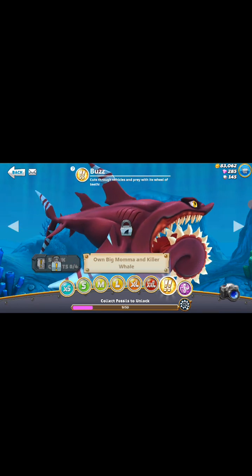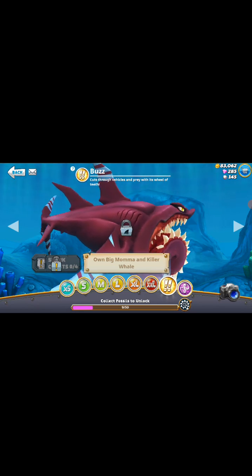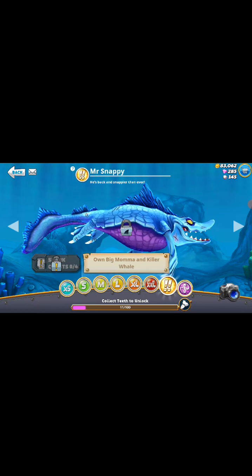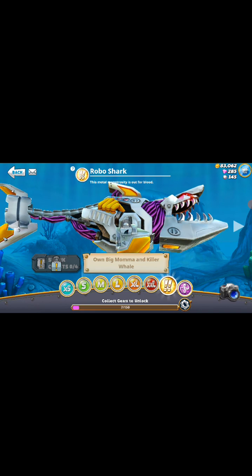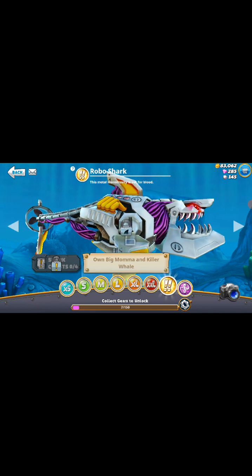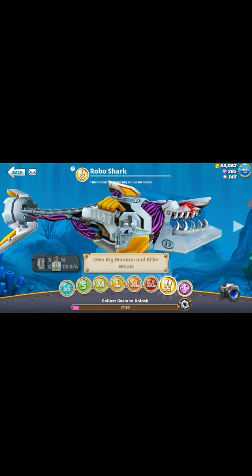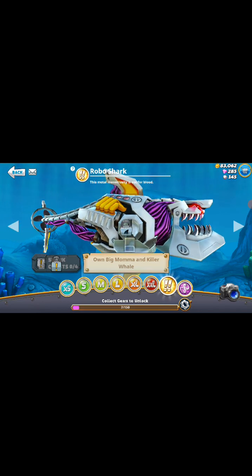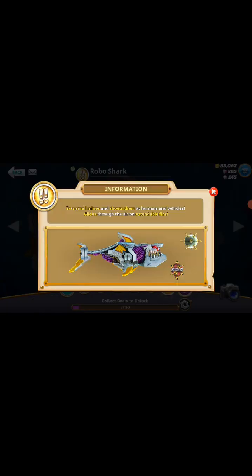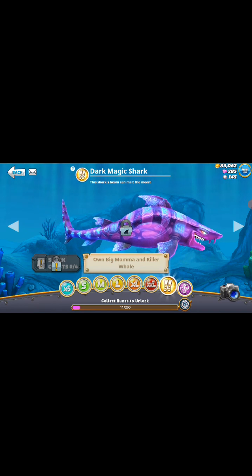And we've got Buzz — cuts through vehicles and prey with its wheel of teeth. This one I think I've seen it and it does exist. I think it went extinct, but I don't think the wheels could actually spin — I think they were just curved teeth. And we've got Mr. Snappy — he's back and snappier than ever. And we've got Robo Shark — this metal monstrosity is alpha blood. But guys, don't you think that if he's made of metal, why will he get hungry? I mean, he's a machine — shouldn't he be eating robots or something? He has to eat robots, mines. And we've got Dark Magic Shark — this shark's beam can melt the moon.